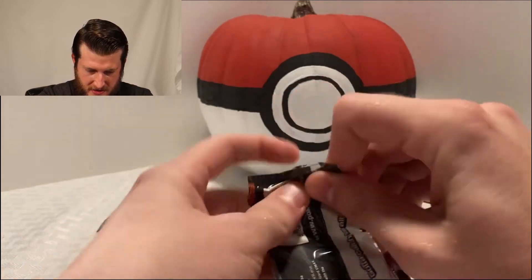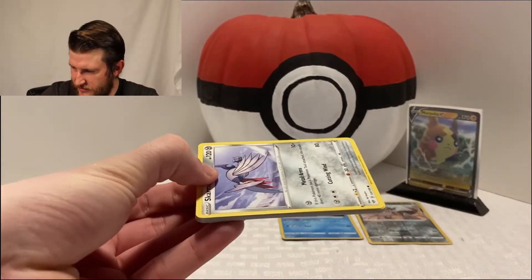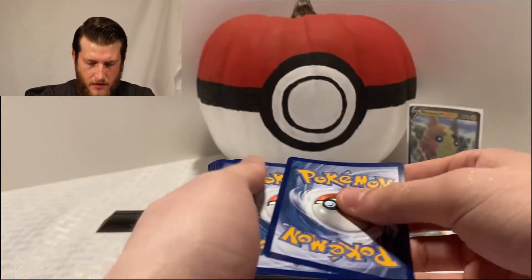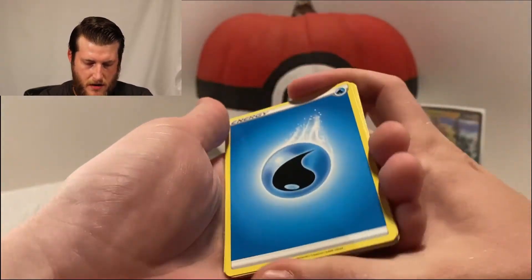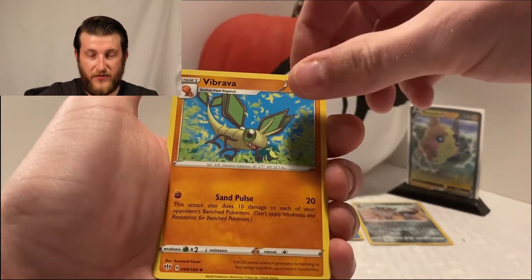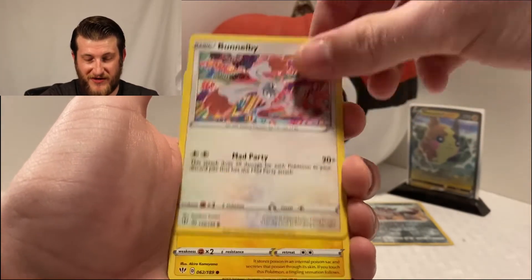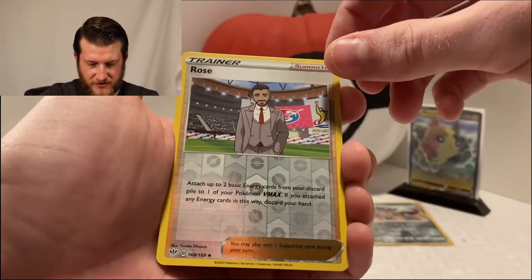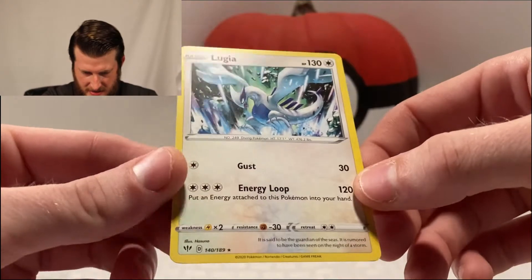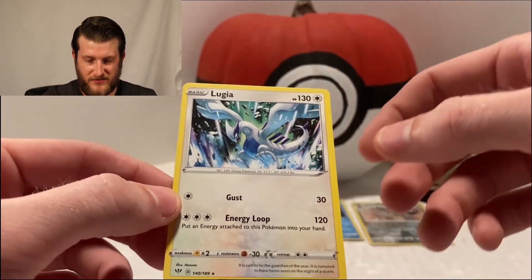Let's see if we can get another pull - it's been a few packs, I think we're due for another pull here. Starting off with a water energy on this one going into some Billowing Smoke, a Turbo Patch, Vibrava, Skarmory, Cufant, Wimpod, Bunnelby, Toxel, a reverse Rose, and a Lugia. I am so surprised that this does not come in a holo or a full art V card - I think a Lugia card would have been awesome, what do you guys think?